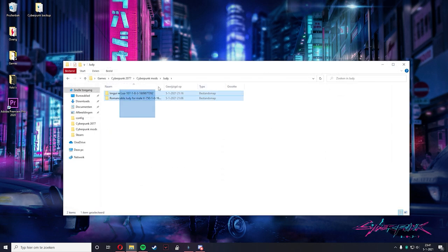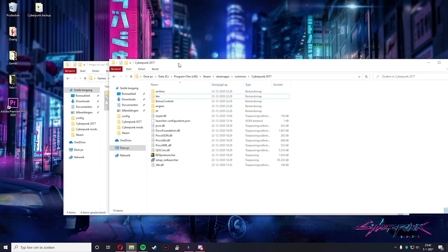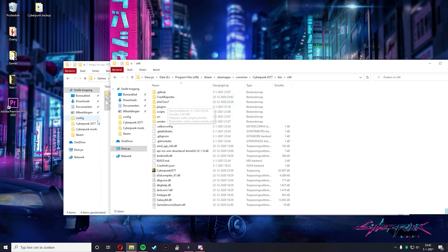You're going to get two files. The first one — what you want to upload — you're going to want to copy all these files and then go to your Cyberpunk folder, bin, x64, and then paste it there. I already did that so no need for me to do it again.